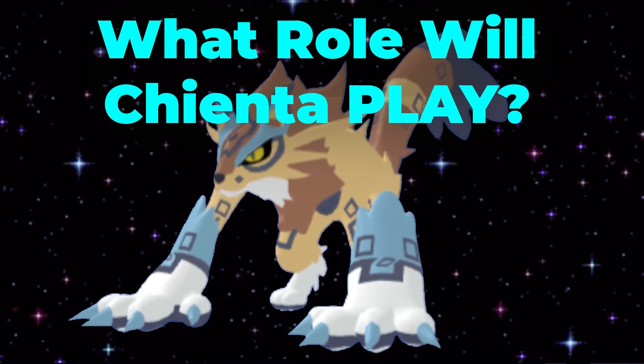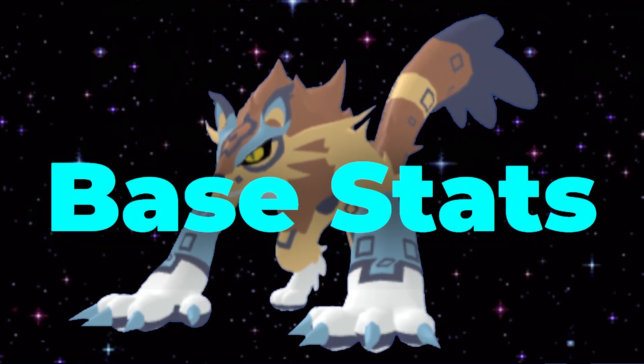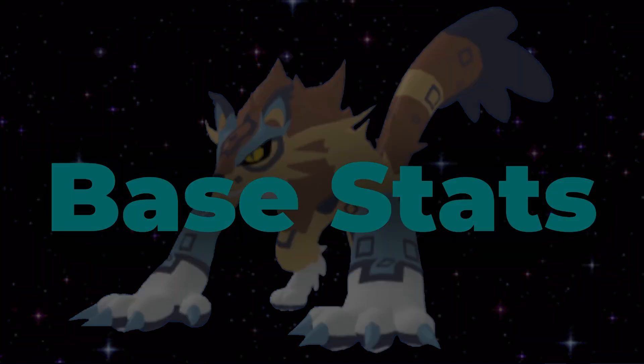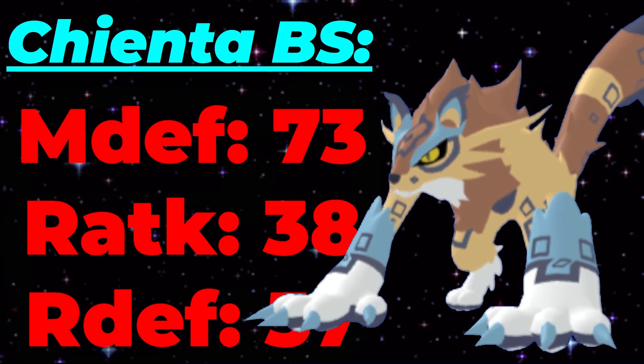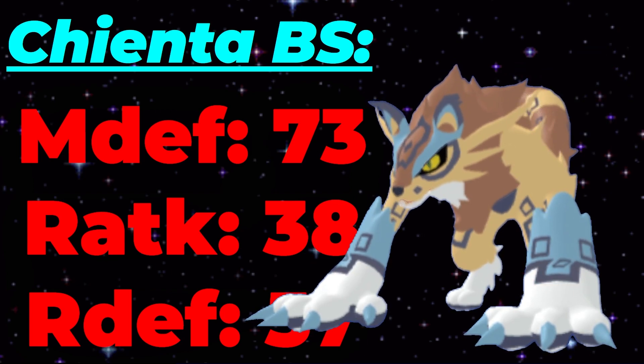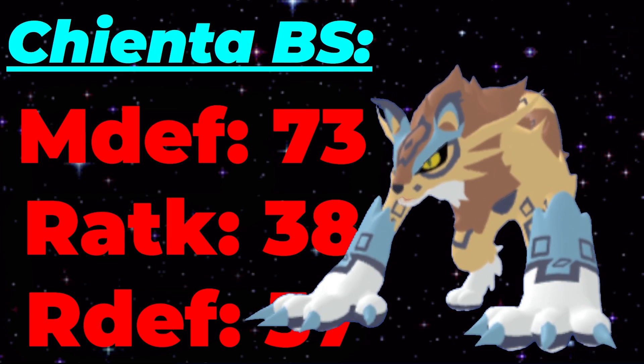The role that Chianta is going to be playing in your matches is a very essential question to ask, because we need to know how to team build around it. Its base stats will help us answer this question. First off, its defenses are never something you want to acknowledge as good — these defenses are really bad. You need to bring Chianta in either on a very safe swap, on a very resisted hit, a pivot in, or a revenge kill in. Never swap this thing in on an unresisted hit, as Chianta will most likely die.